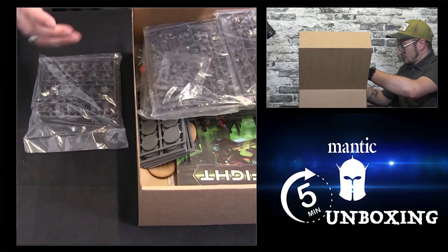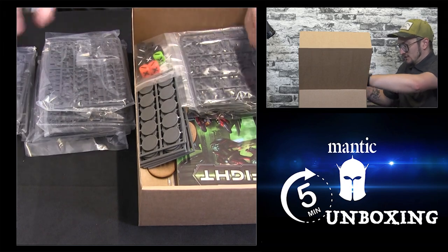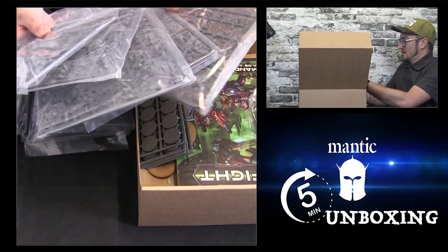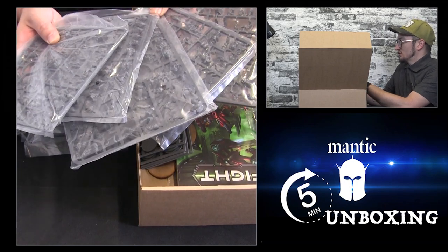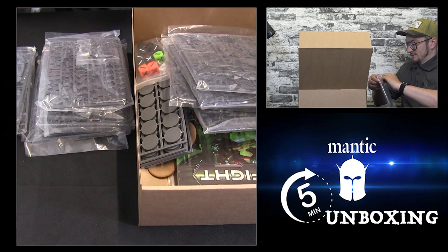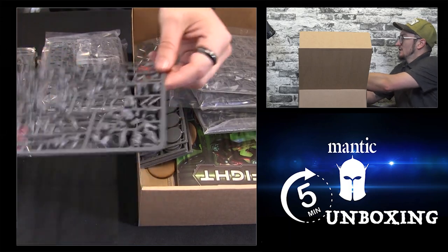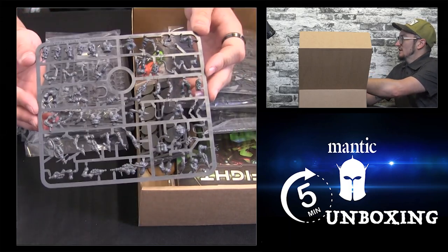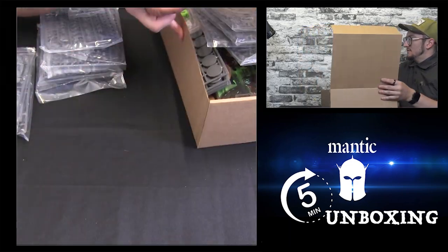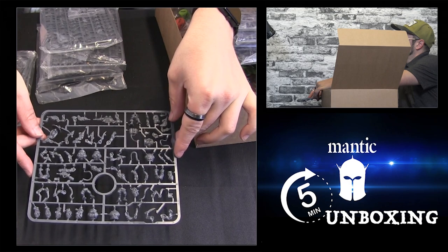And then so much hard plastic — let's get all this out and take a look. You've got 25 Vehement here that can be built as crawlers or stalkers. I'll just open one of these for you to have a proper look. We are slowly now starting to put images of the frames up on our website with the listing descriptions, starting with Kings of War. There you go — really nice kit.